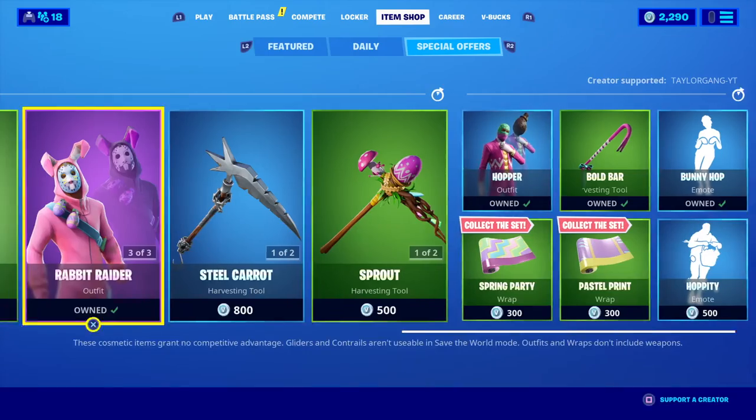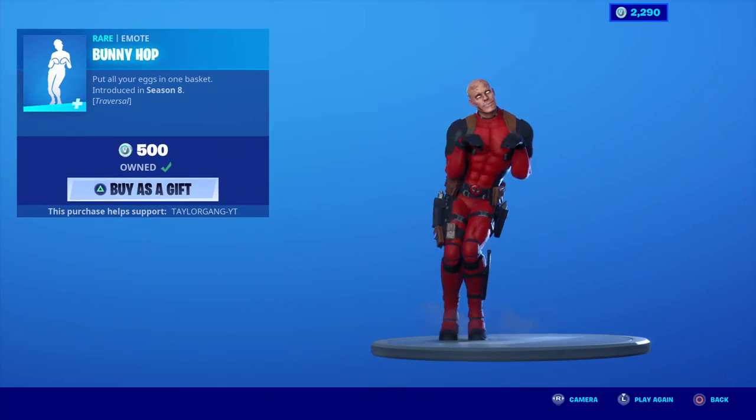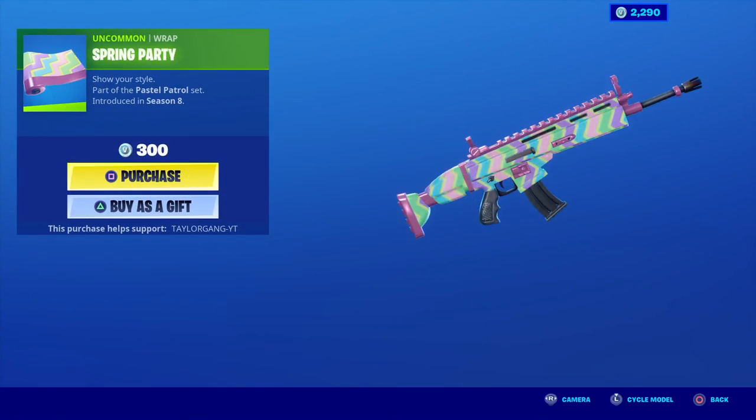We got Hopper that came back along with the Bold Bar — very cool pickaxe, 500 V-Bucks for that. The Bunny Hop comes back along with the Hoppity, still there. And last but not least, we have the Pastel Print and the Spring Party.